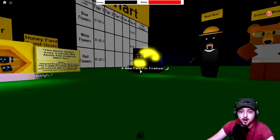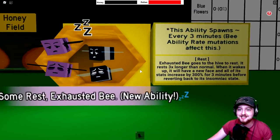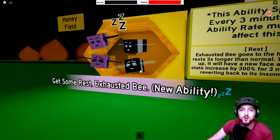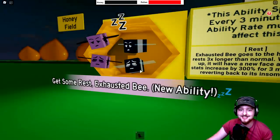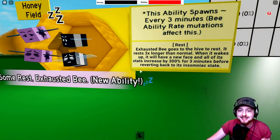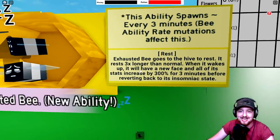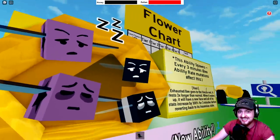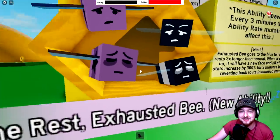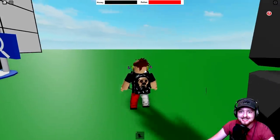Oh it's a firefly bee, I think! And look at this - this is an ability for the Exhausted Bee, of all the bees. Its ability is called Rest - obviously the Exhausted Bee is always really tired. It says: the Exhausted Bee goes to the hive to rest, rests three times longer than normal, and when it wakes up it will have a new face and all of its stats increase by 300 for three minutes before reverting back to its insomniac state. So the Exhausted Bee gets a little sleep, goes crazy, gets tired out super quick, and then goes back to its usual self - I like that, I think that's really clever.